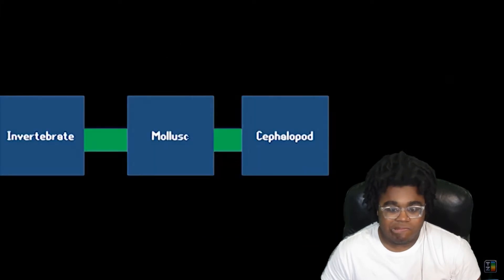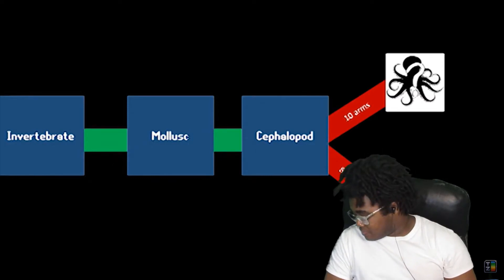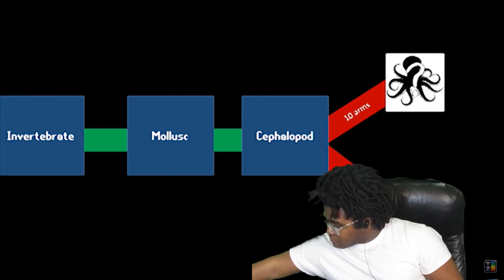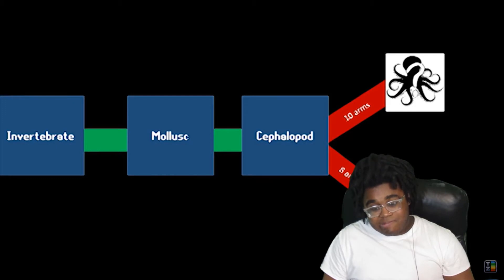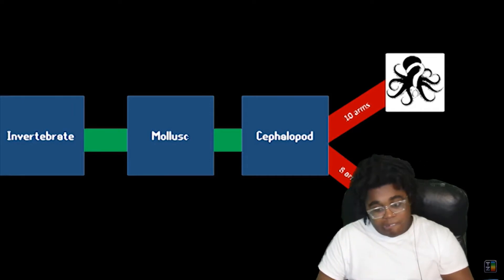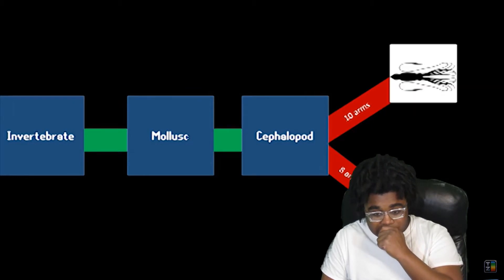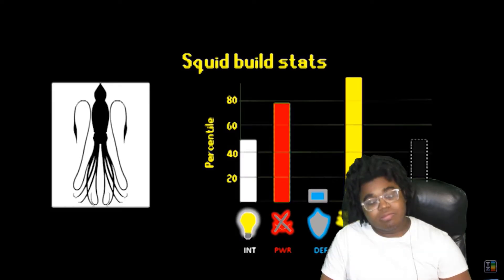Now here's where you get to make a decision: how many arms do you want? You might think this is an arbitrary decision, but what you choose here actually determines a lot of the class-specific skills you have available, as well as some of your base stats. I want to outline how important this decision is by examining the two available classes, their most optimized builds, and their most unique abilities. When building a cephalopod, you're offered a choice: ten arms or only eight? Let's say you choose ten — choosing ten unlocks the squid subclass.